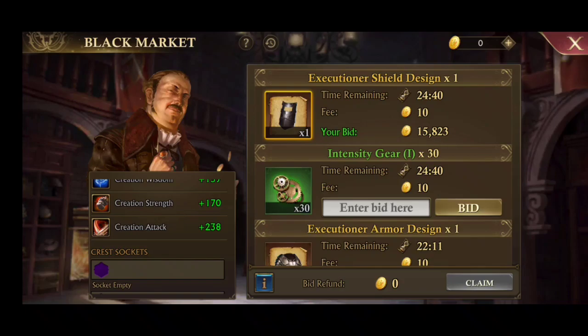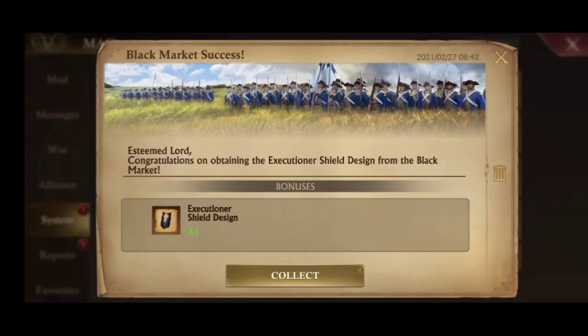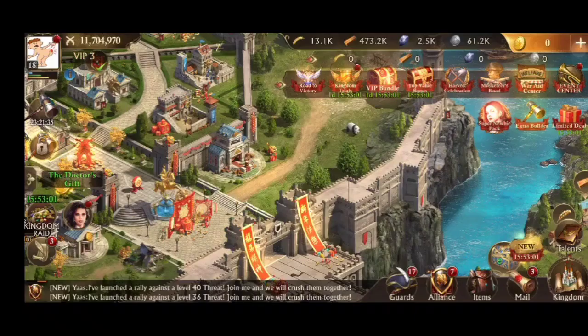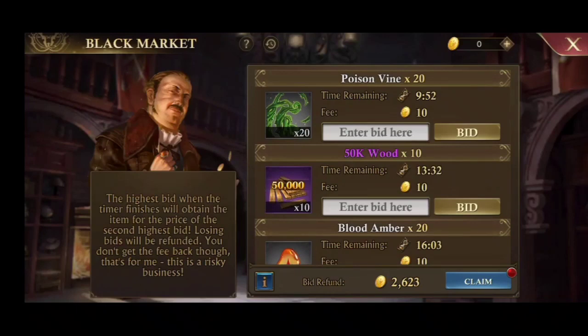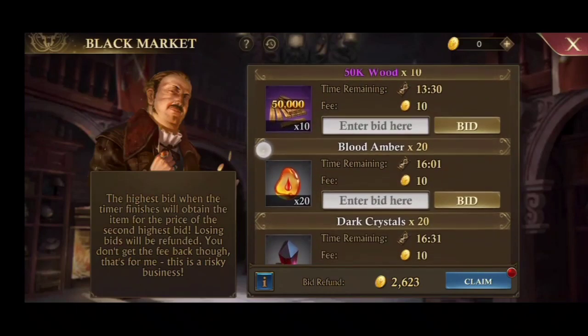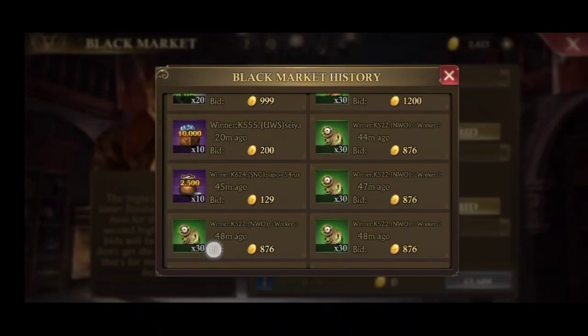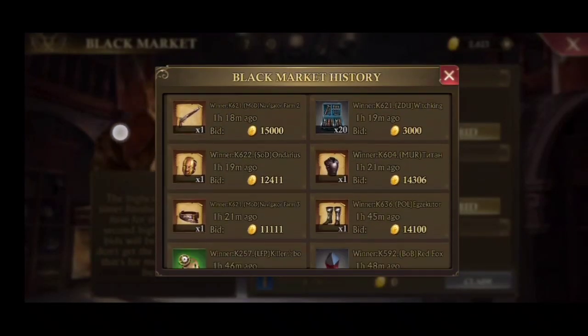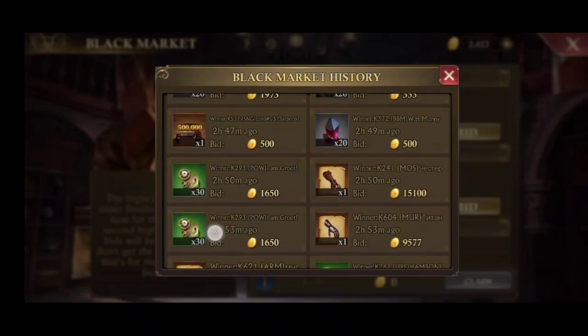If you don't know, I will explain the black market system. So if you're the highest bidder, the price charged is in accordance with the bid price below you, and you will have your excess gold back. So if you bid 15,000 and you're the highest, and the bidder under you was 13,000, then you will pay 13,000 and you will have your excess of 2,000 gold. You can check the notification message if you win and take the goods by mail. And if you lose, you will be able to take all the gold you offered back from the black market where the bid was made.